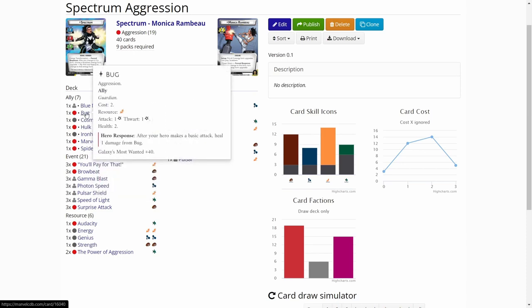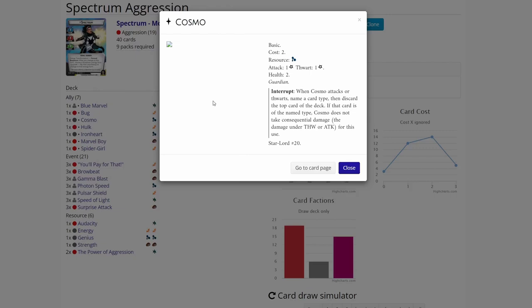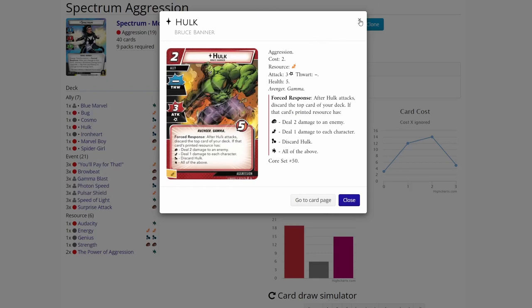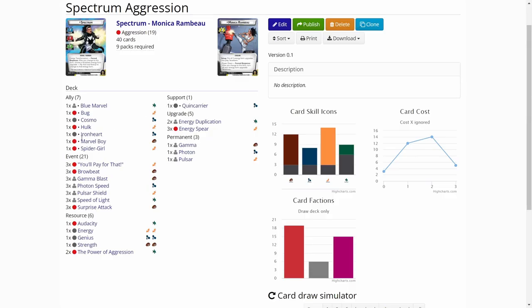We have a lot of cheap allies to function as jump blockers. We have Bug, a two-cost ally that can block, but I have a special plan for Bug so we'll talk about that in a moment. Then we have Cosmo, which is just there to be a cheap jump blocker. Hulk will mostly be jump blocking, or when we are close to advancing, Hulk could finish up the game by smashing. Ironheart is another jump blocker that gets us a card - a good jump blocker card.